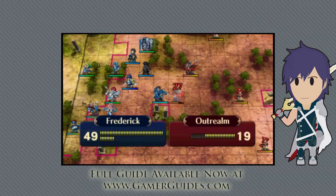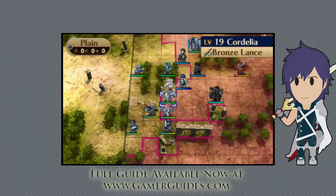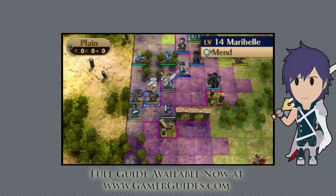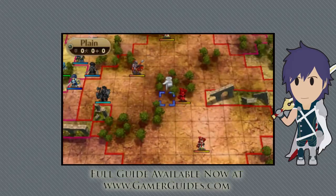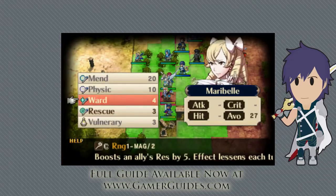Clicking the unit will also show their available paths of movement via the blue squares. This information is vital to success. If an enemy is going to attack in a ranged stance then it would do you a disservice to pick a character with only a melee attack as their lure.